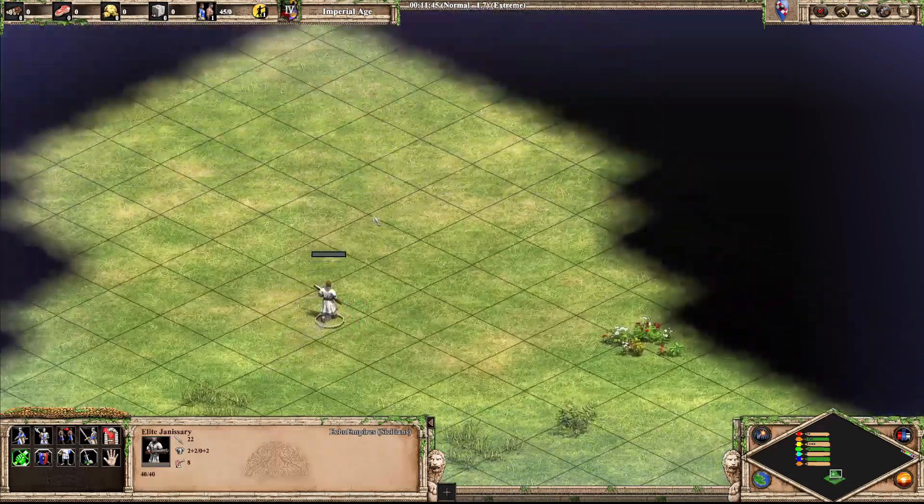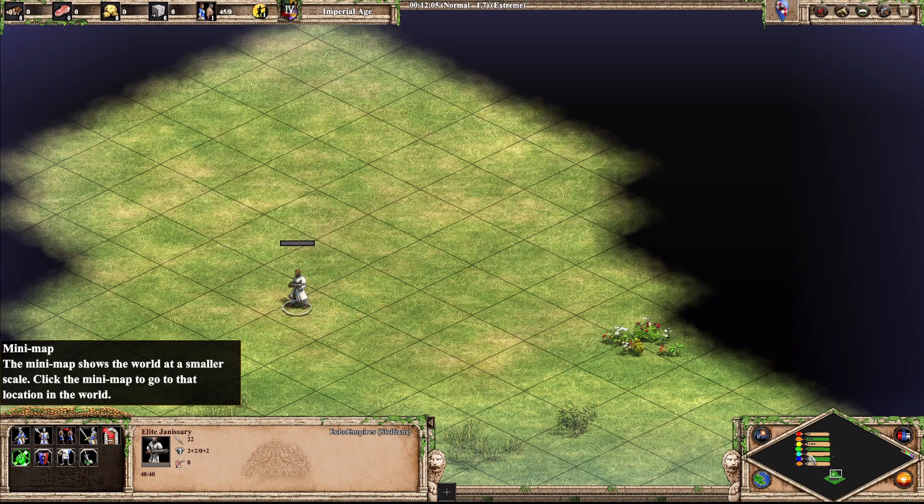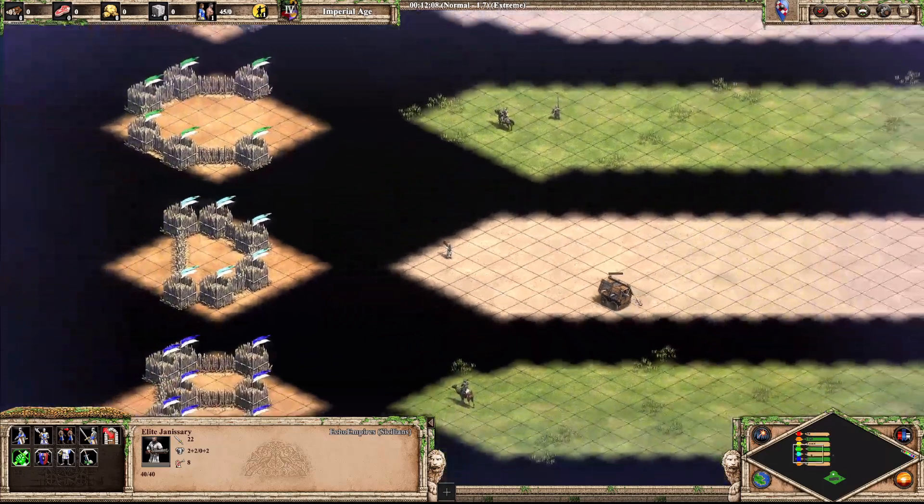Next up we've got the Janissary — kind of the original gunpowder castle unit. I still say this is a very normal looking unit. A lot of the gunpowder units look very unremarkable. I think based on looks it's a D.